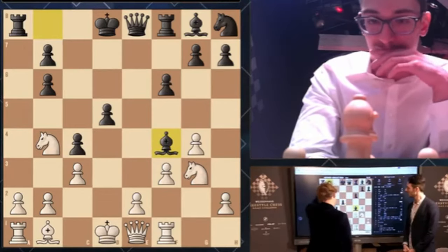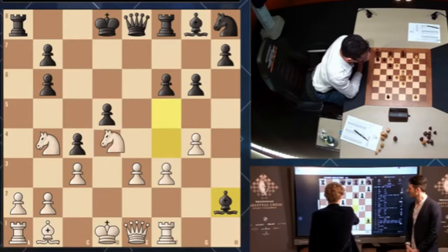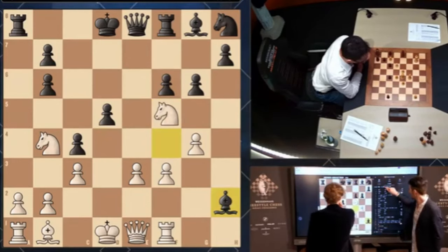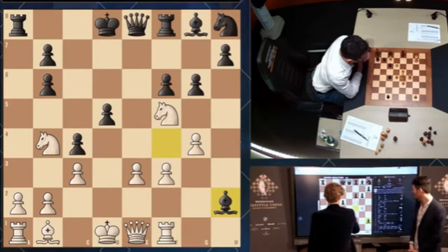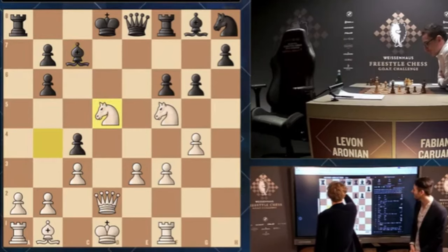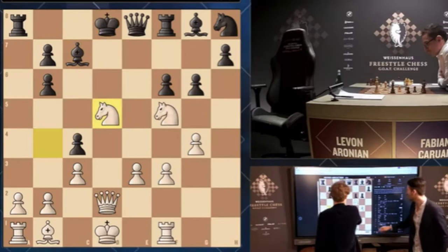g6, e3 — I was considering that. Then I just gave up this pawn. Apparently that's bad; maybe there is some tactical justification but it was hard to see. Let's have a quick look: queen d2, queen d2, and then bishop c7 — I don't know if it was knight or something. I'm having problems visualizing.